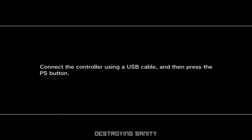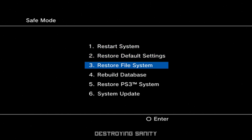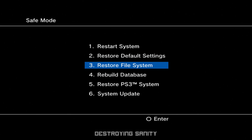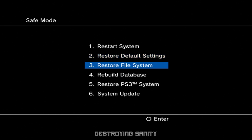In Recovery Mode, option 4 is 'Rebuild Database.' This helps the OS run smoother. It will not delete your games or saves — it only deletes folders and messages. If that doesn't work, try 'Restore File System,' which checks for corrupt or missing system files, but be warned: it will delete everything.